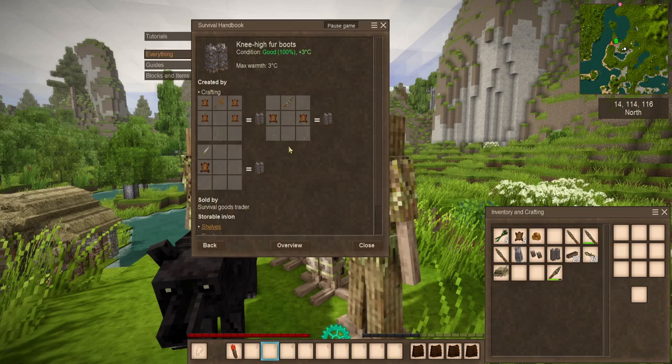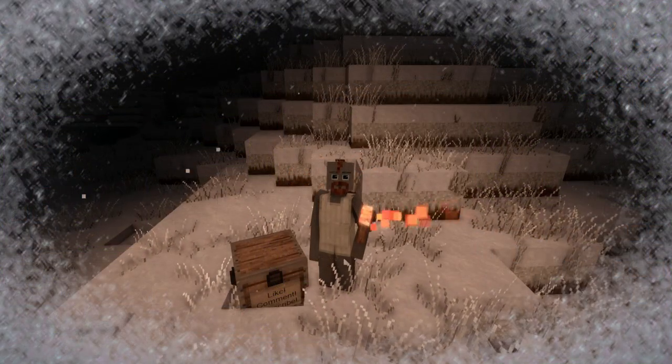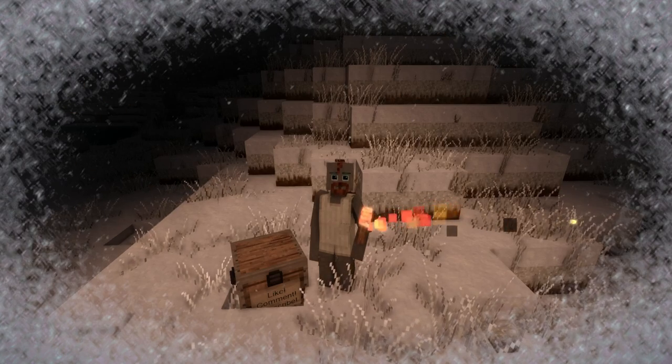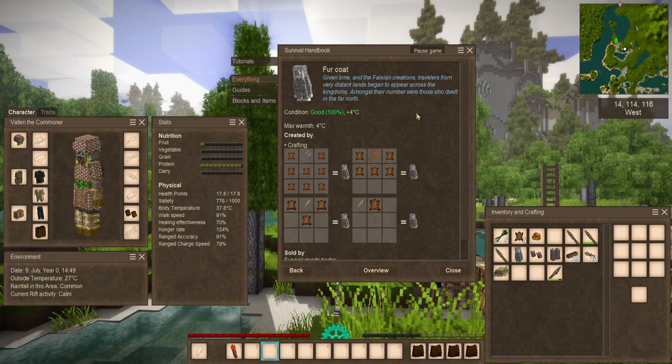A fur coat requires a lot more pelts but when in good condition it gives an extra 4 degrees Celsius of warmth — meaning when it is currently 0 degrees outside, you will start freezing. Your body temperature will start going down, and when it drops too low you'll start taking freezing damage. The edges of your screen will start frosting over. Torches will not cut it — you might maintain body temperature by keeping at a fast pace, but that's not going to stop you from freezing to death.